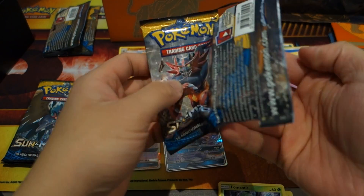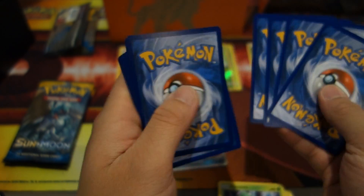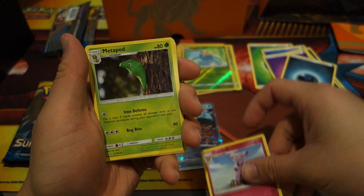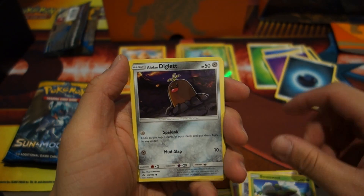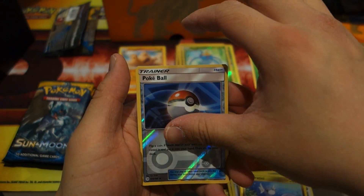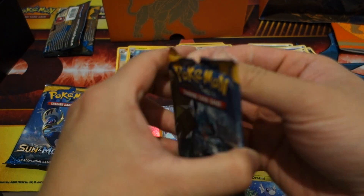All right guys, a Lapras GX! So we got a Lunala rainbow rare GX and a Lapras GX — wow, really really good. Pack six: Darkness Energy, Granbull, Metapod, Lillie, Cutiefly, Skarmory, Bounsweet, Alolan Diglett, Dratini, a hollow Poke Ball, and we finish this pack off with Lanturn.